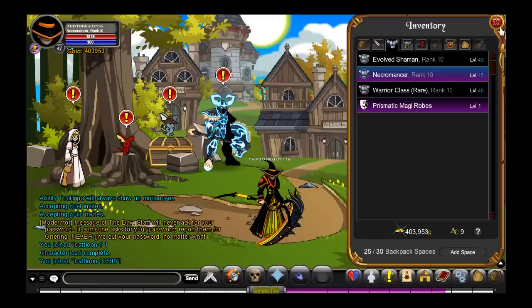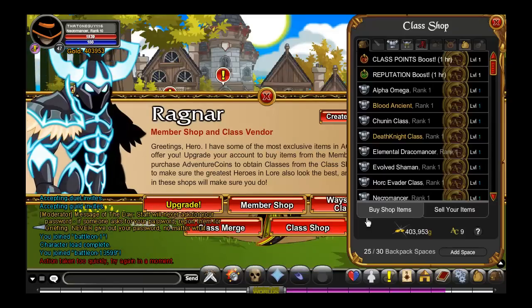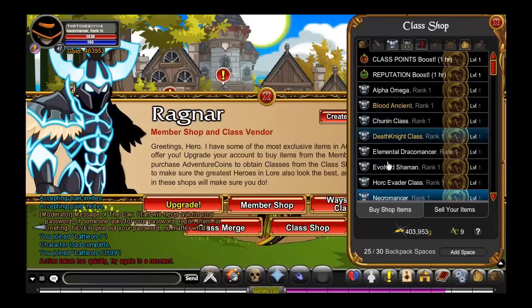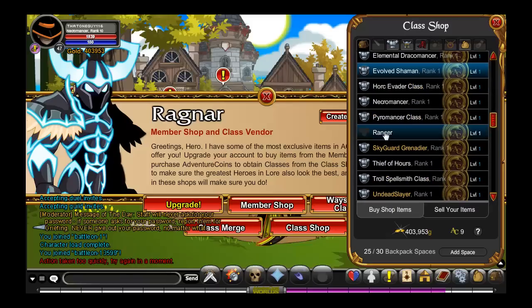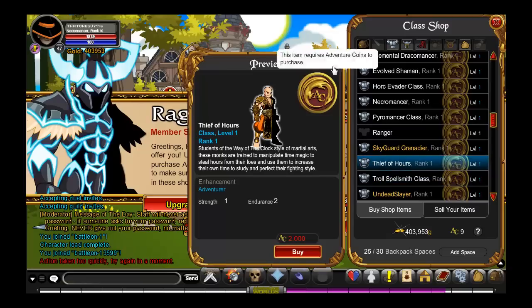To get this class, there are two ways. Of course, you can get it from the class shop, which is right here — 2000 AC. It's a bit of a waste of money, exactly like last time with the Evolved Shaman. Basically everything in here is 2000 AC.